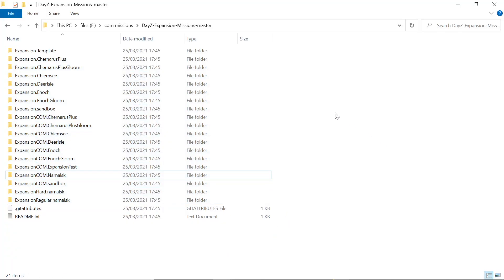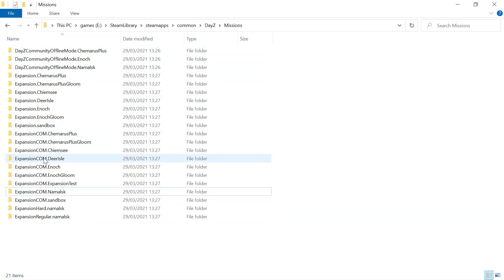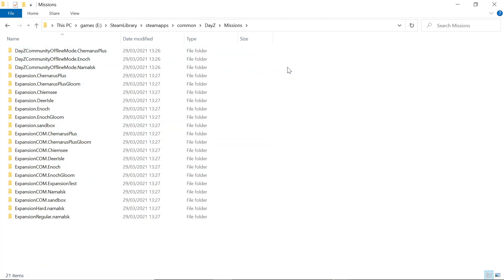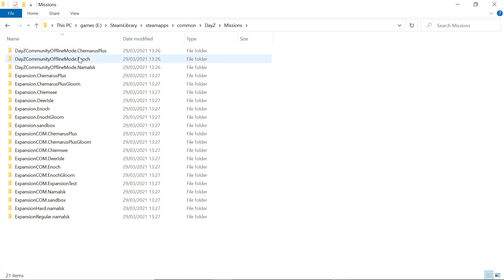You never know when you might want to change the map or try a different one, so at least you have them all there. If you wanted to run community offline mode, we can close those folders. If you run expansion.com — which is community offline on Chernarus Plus — it gives you all the abilities of the game including community online tools and expansion installed, but you're offline so nobody can join. The other mission files — the community offline mode ones — are actually map editors. You can add items to the world, take that data, and add it to your server's files to make those items spawn in the actual online world. It comes provided with three maps: Chernarus, Enoch (Livonia), and Namalsk.